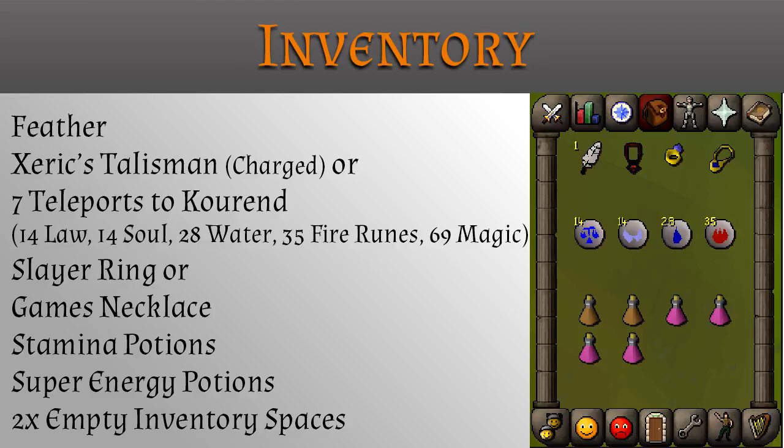A slayer ring for quick fairy ring access if available, or a games necklace. Stamina potions, super energy potions, and be sure to have two empty inventory spaces.